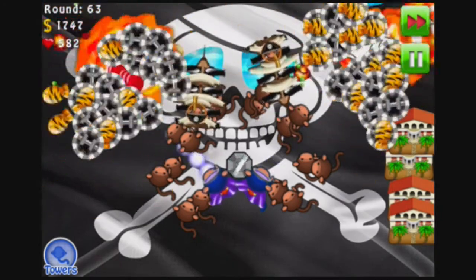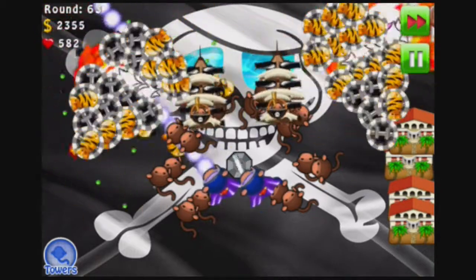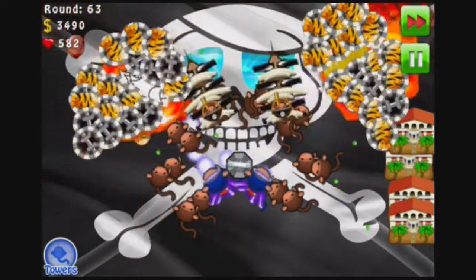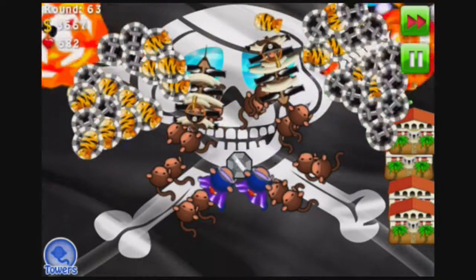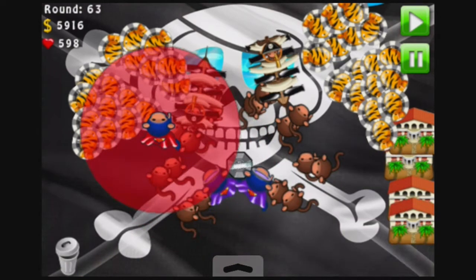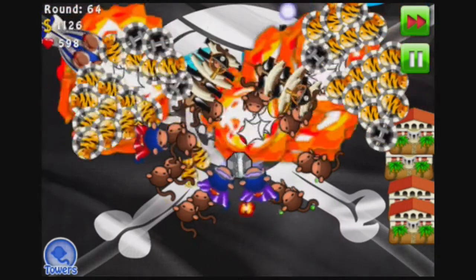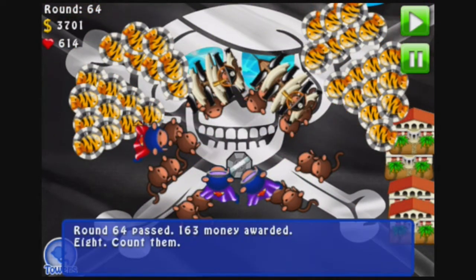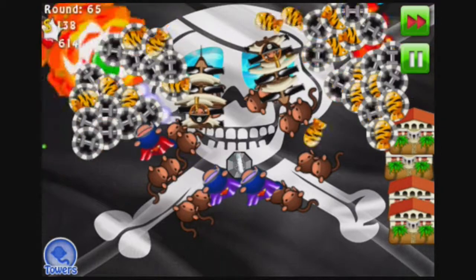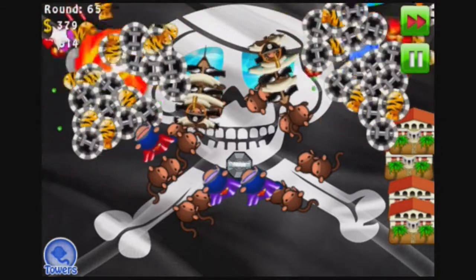Now that we have two super monkeys, I do believe it's a good idea to get a third one. Technically I could save up for a sun god, but I don't really like that idea. Once we reach 4320 it's a pretty good idea. Laser vision. Now we need to reach 4320 again to get our plasma vision upgrade. Definitely looking forward to it.